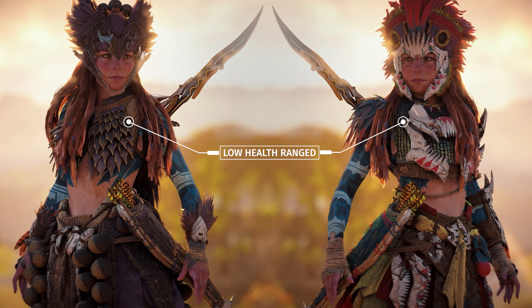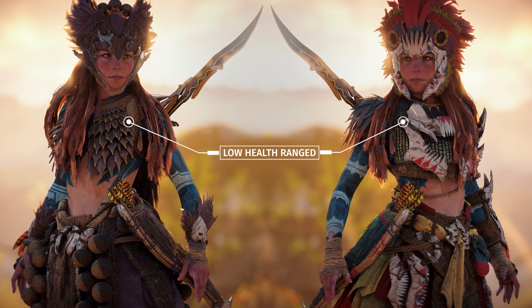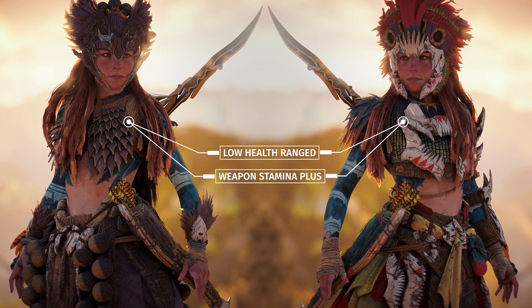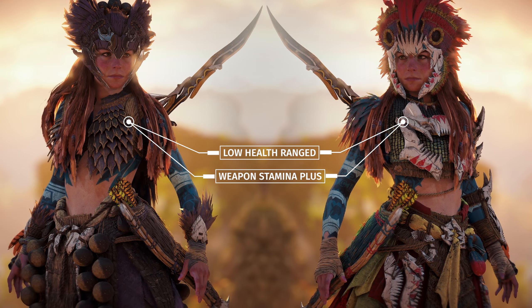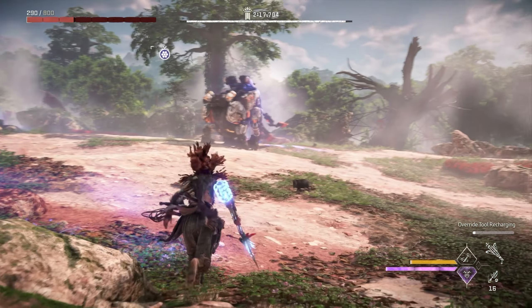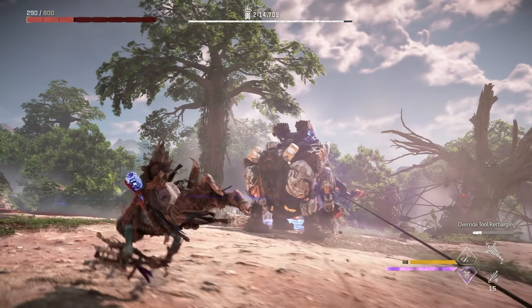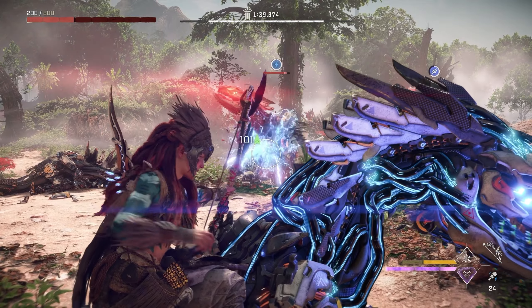On either of these outfits, you should rock a plus 2 low health ranged weave for increased impact damage when below 50% health. For your second weave, you can run Weapon Stamina Plus, since we'll be using the triple notch weapon technique throughout the trial. For weapons, there are three types you'll want: a Ropecaster to immobilize the Tremor Tusk, a shock weapon to immobilize the two claw striders, and a Hunter Bow for dealing damage to those claw striders.